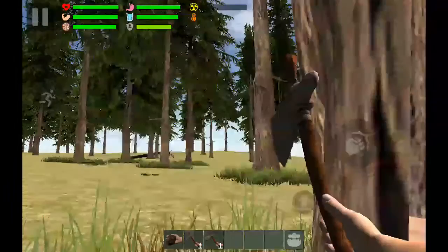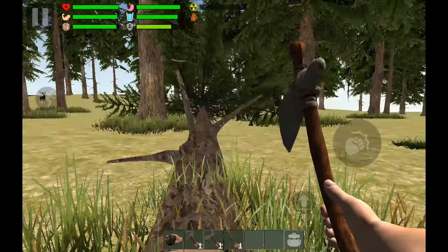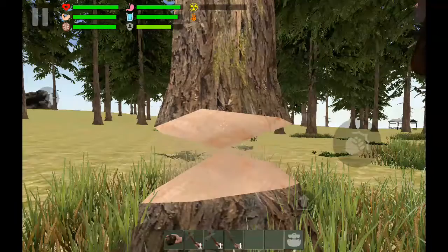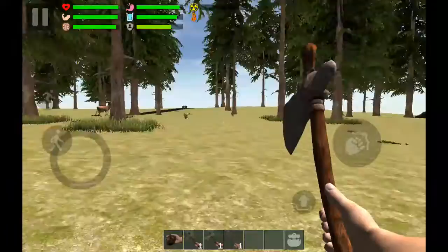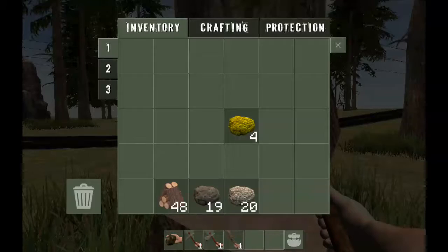Let's go up to some trees. I don't need to rock that. Now I want to stay close to the road. Now I want to make that wood club which I can make right now. Now we're going to make a torch.